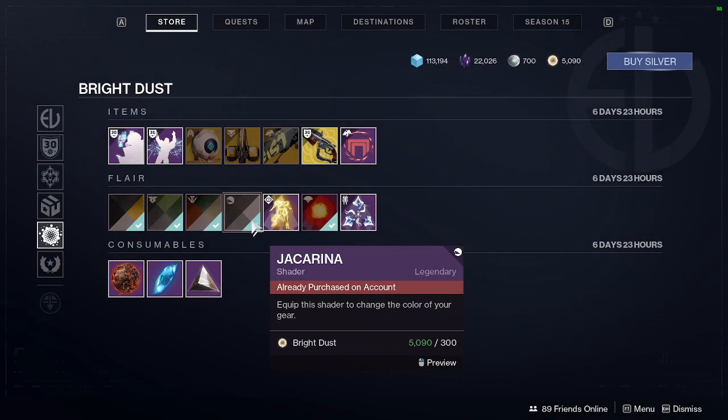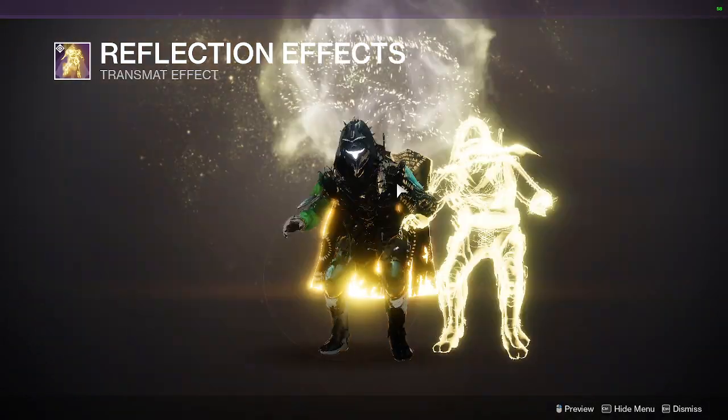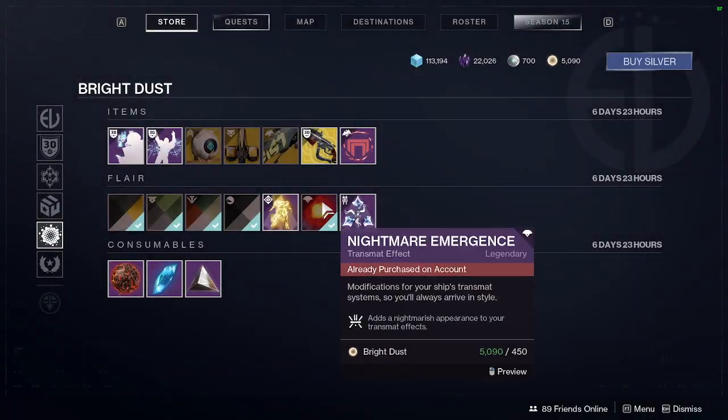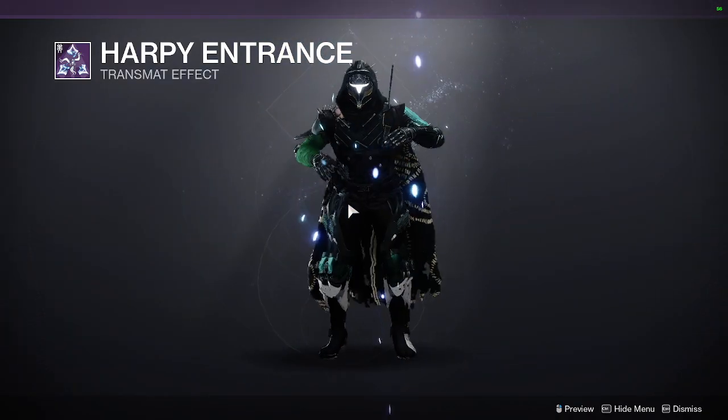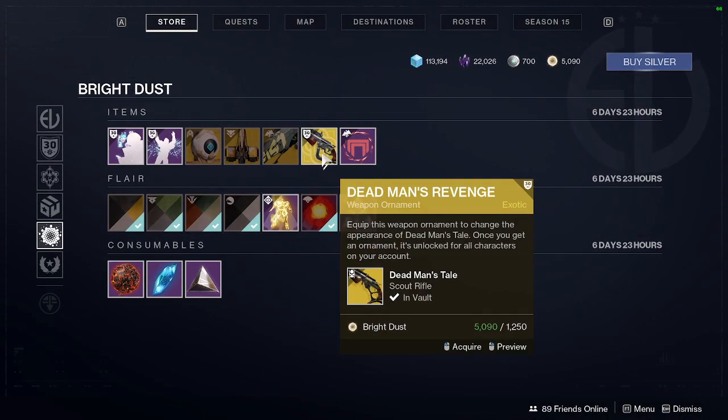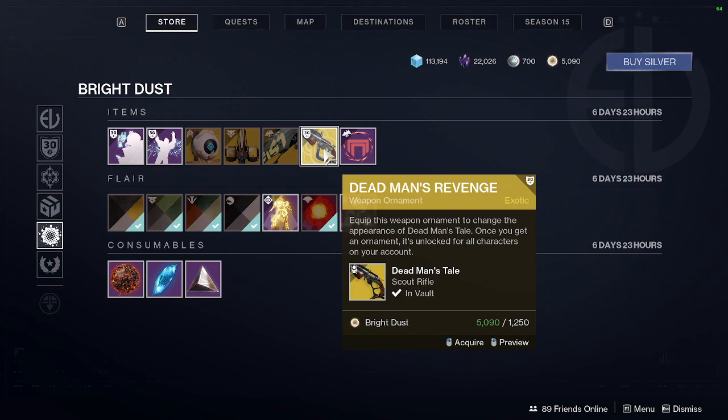Jack Arena — that's a pretty popular shader. There it is for the Eververse Store this week. Nothing too crazy, but Jack Arena if you want it. DMT Ornament — definitely get that.